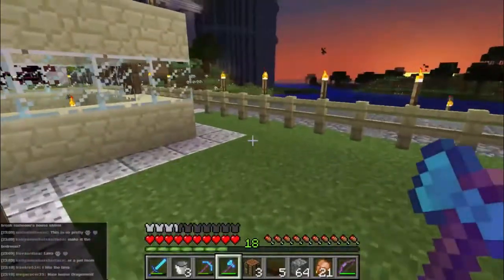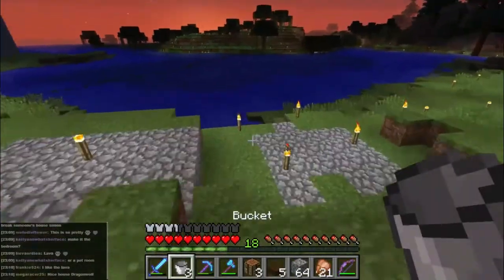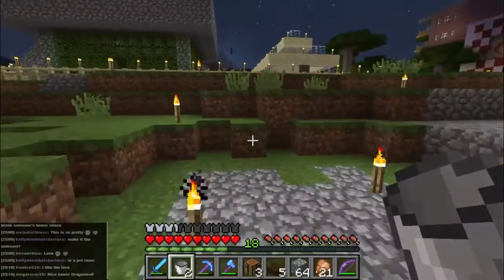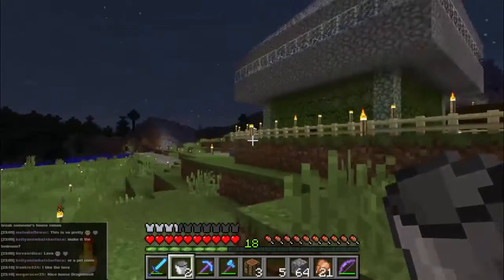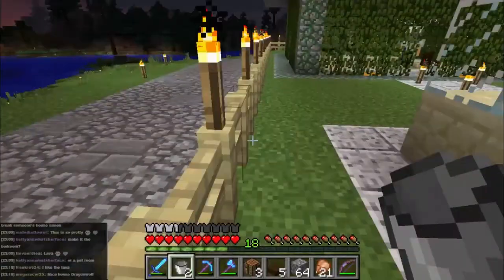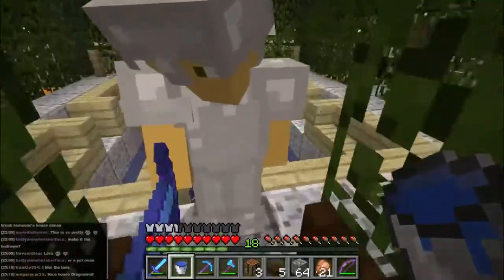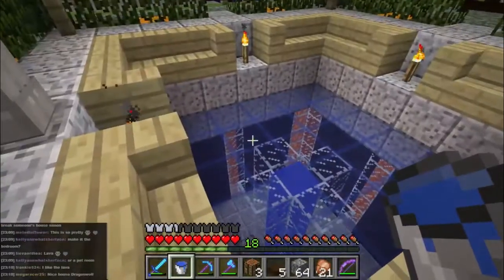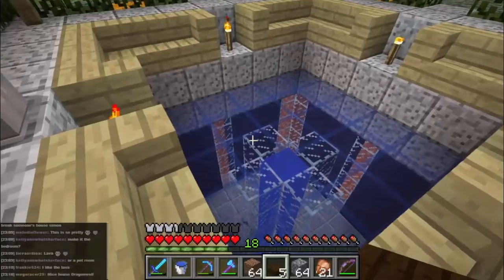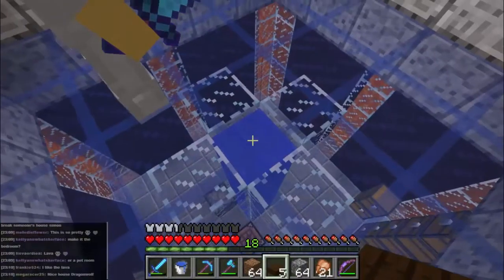I'll just grab some water - be right back. I need to apologize to Jess for the number of times I've stolen you away. She does have a point. I'm convincing her to join Minecraft - come join us on the blocky side, we have kittens! Right, how to make a very quick and easy fountain - drill a hole through this source block.